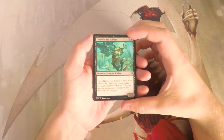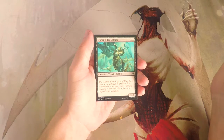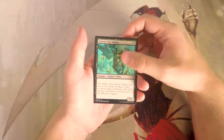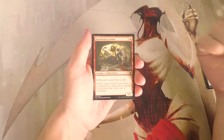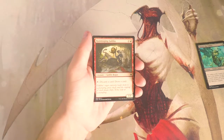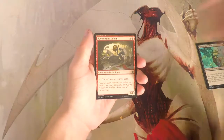Our first common is Queen's Bay Soldier, a 2/2 for one and a black — a vanilla creature, not very exciting. It is a vampire, which has synergy in this set, so there are reasons you might need it as curve filler, but definitely unexciting. Rummaging Goblin is two and a red for a 1/1 goblin rogue — tap it, discard a card, draw a card. It's decent filler in any red deck, helps you dig through and get rid of useless cards. Not bad, not amazing, but something you'd consider.